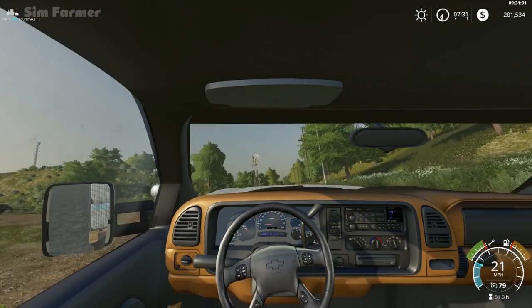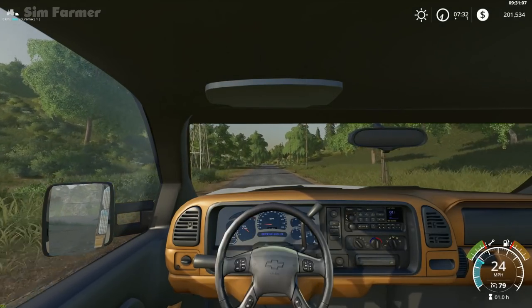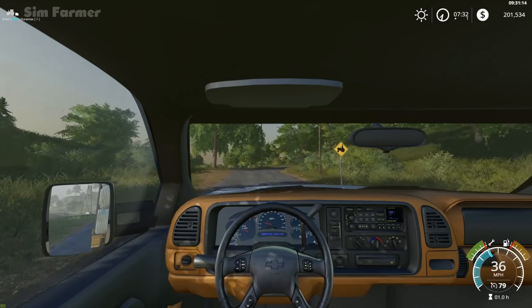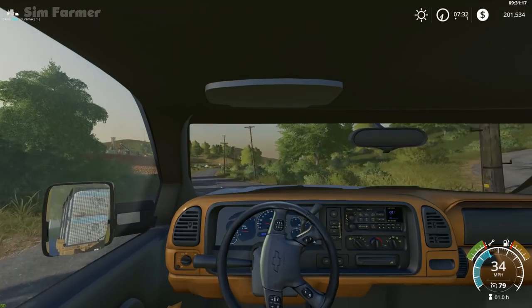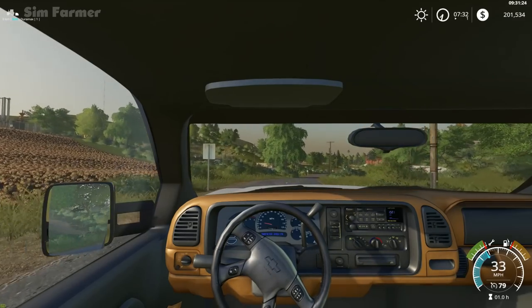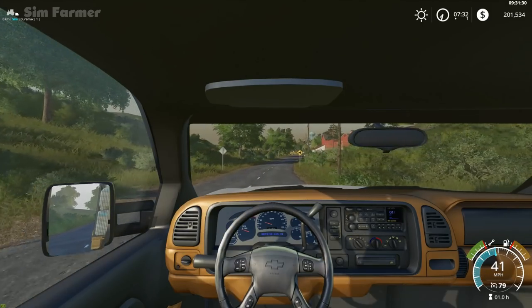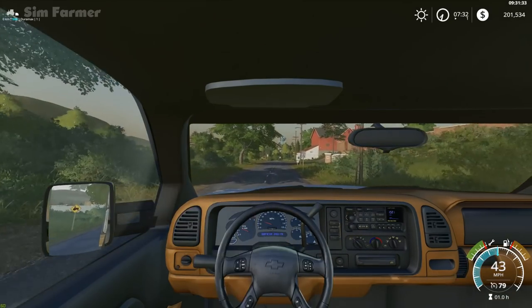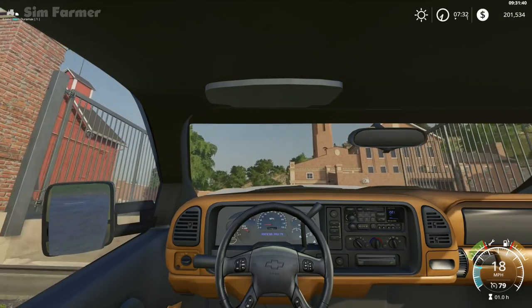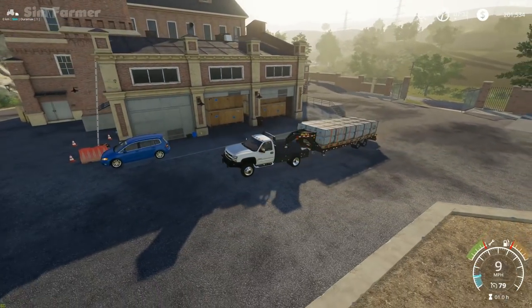Hey everyone, welcome to Ravenport and the next episode in our let's play series. We're currently on our way up to the spinnery. I've decided that even though the price is not brilliant on the wool, I'd just take a look there and sell it. It's just over $1500 per thousand liters. That way it's going to reduce the amount of 1000 liter pallets we've got and get them out of the way. I've also got two of the 4000 liter ones on the back as well, so we've got quite a lot of wool. There are quite a lot of pallets on here — like three rows on each one.